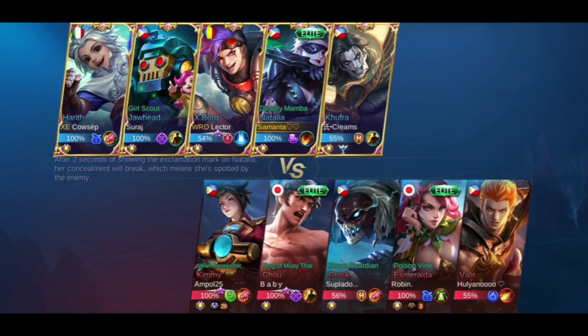If you can see our lineup, we have 2 fighters, 1 mage, 1 tank, and I'm playing Natalia as support. I'd like Natalia to support the team so she can easily roam the map. We don't have a marksman, and our funnel here is Harith.